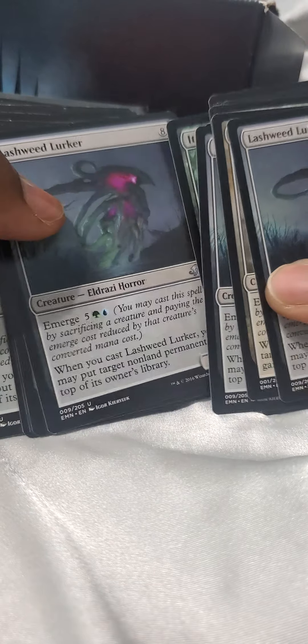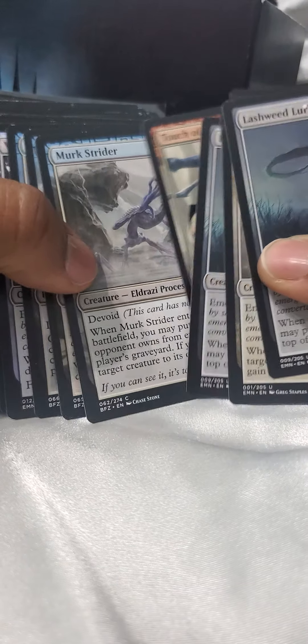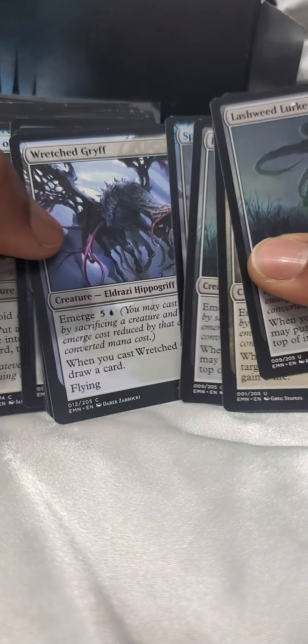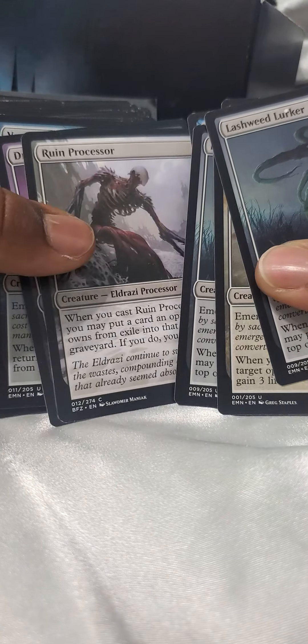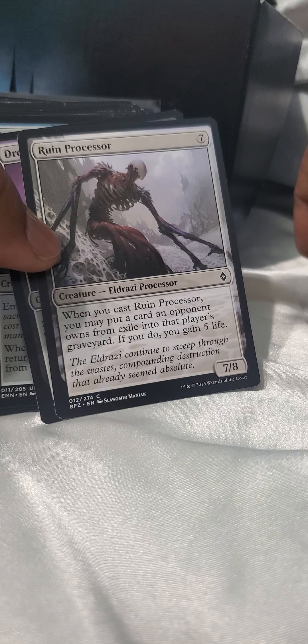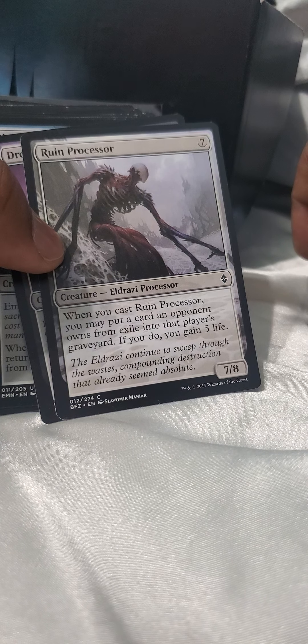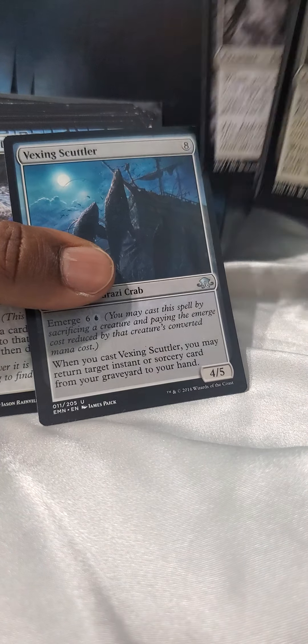Eldrazi processor, 3/3, 3/2. That's a 7/7 - that's a real Eldrazi, but I only have it in Japanese. Where are the Eldrazi? These are Eldrazi processors - I bought four of these off the internet. When you cast this, you may put a card an opponent owns from exile into their graveyard; if you do so, you gain five life. It's a 7/8 and they cost a lot to bring out - this one is 8 mana to bring out.